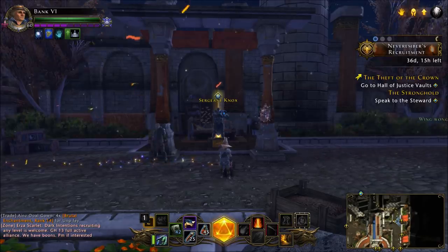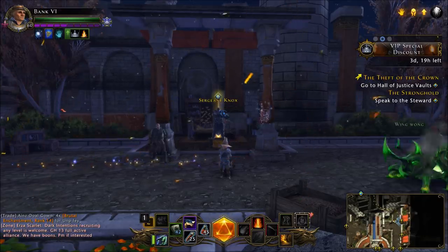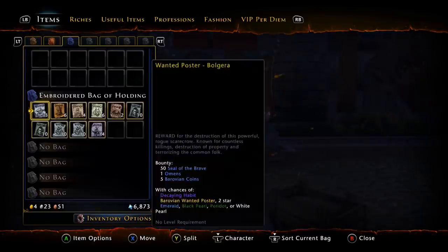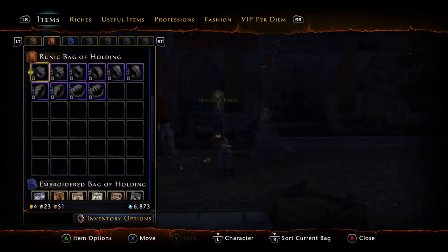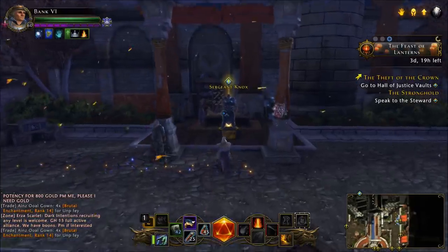You're going to need a level toon that can access the workshop. We're going to run through a small tutorial on exactly how to do this. I have a level 60 here. You're going to want as many inventory spaces as you can, but even if you only have one bag — like a brand new toon with just the adventure satchel — as long as you have available inventory space, you're good.